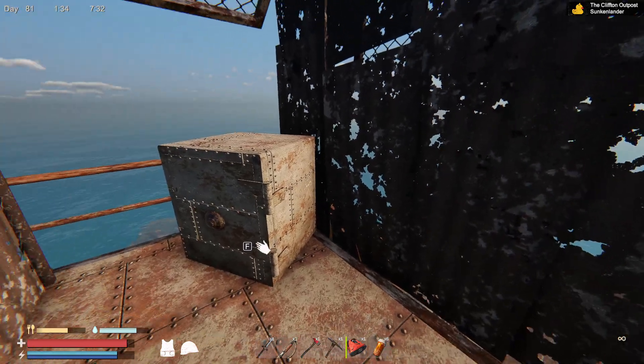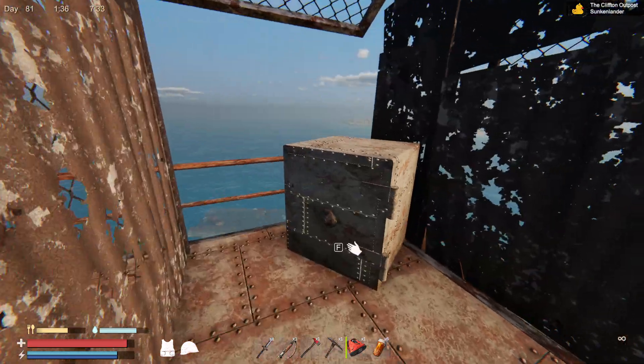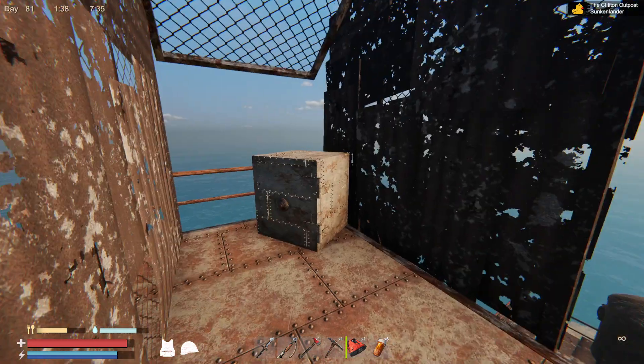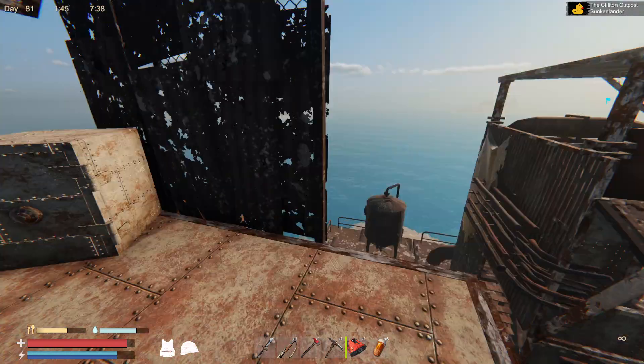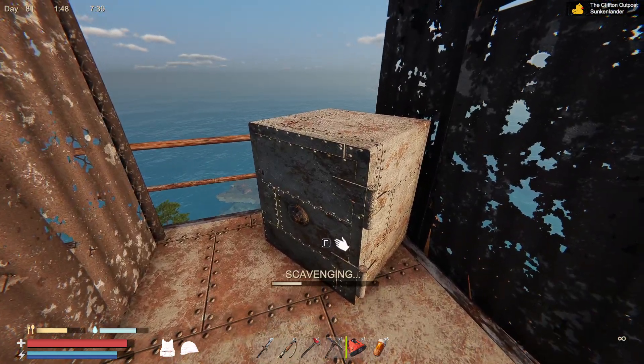Hello there, and today on Sunken Lander we have the location of the best loot in the game. This is also the place where you can find the helicopter blueprints, but I assume you can find them anywhere along the outer ring. So that's where we are — along the outer ring. Let's go check out this loot right now.